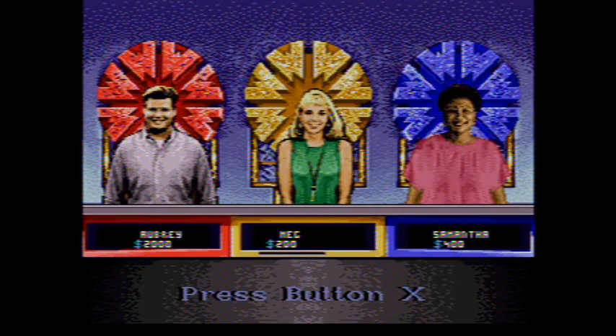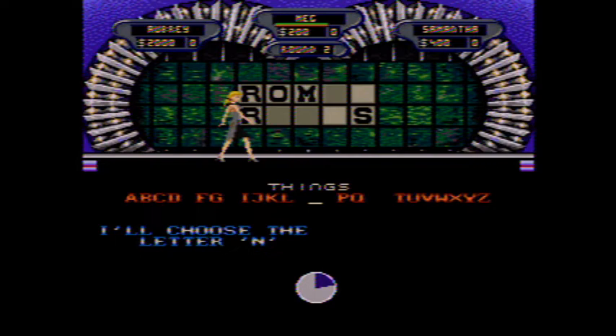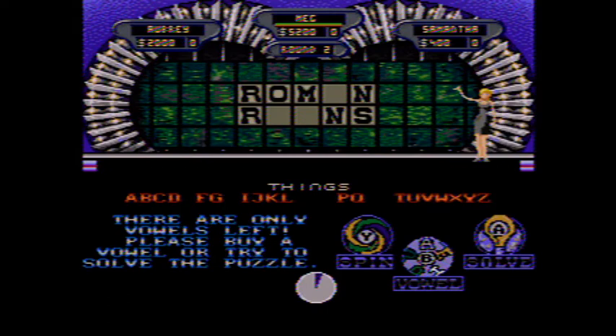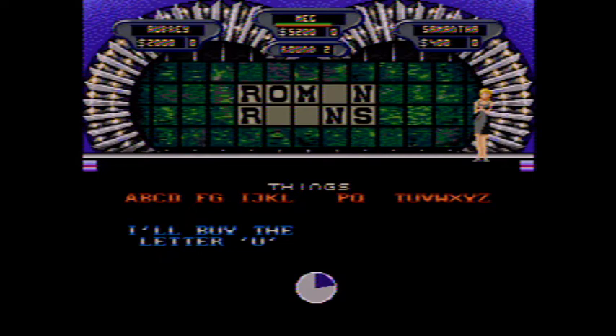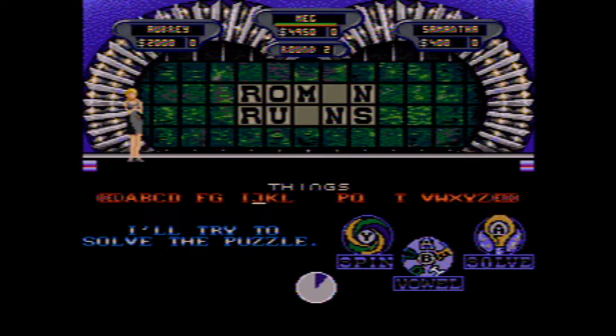I think I just figured it out, but will I get the turn back? Meg is up to $5,200. There are only vowels left, Meg — do you need to buy one or can you solve it? She needs to buy a vowel. There's one U. Still a lot of money. She's going to try to solve it. Roman Ruins — and she got it at $4,950.